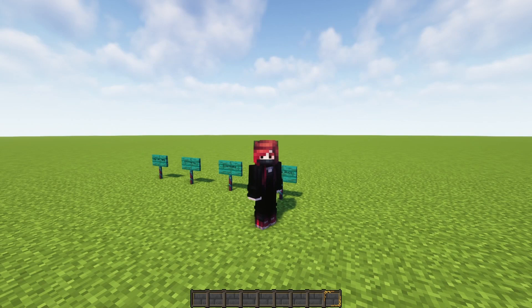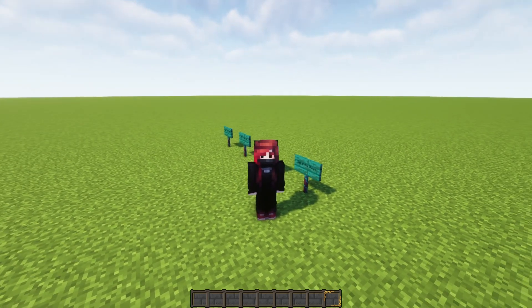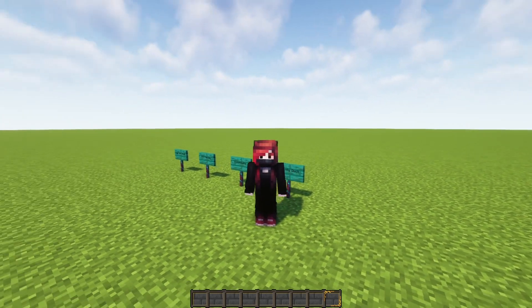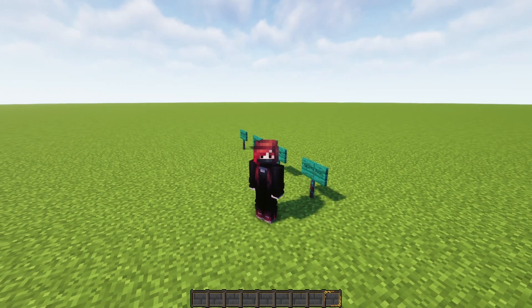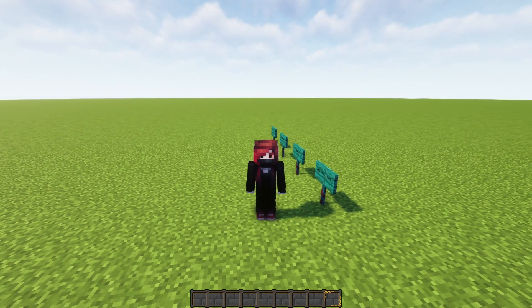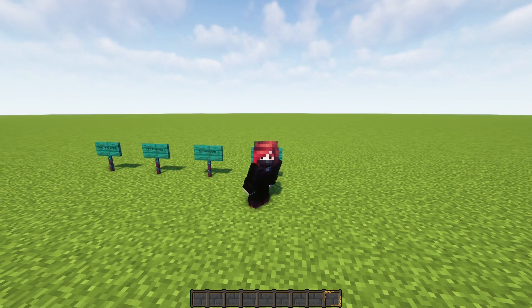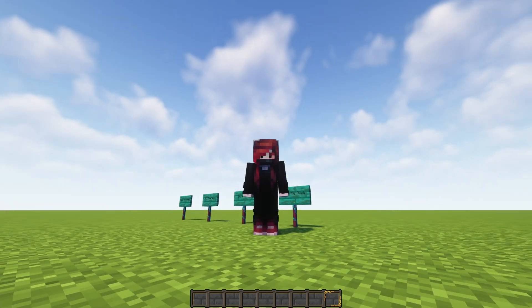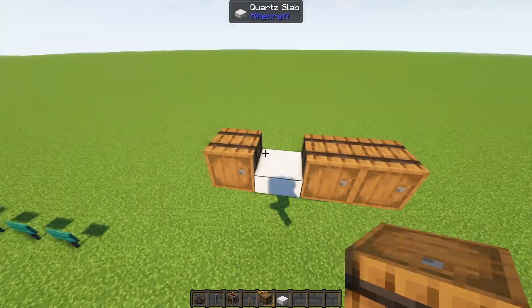Something I dislike about certain storage systems is that they put the effort to be able to unload an entire shulker box in seconds. And as impressive as that is, you're not going to need those items in the system the first second you dump them — you dump them because you're done with those items. It's impressive, yes, but it also makes it over-complicated, and the more complex it is the less FPS friendly and more likely to break. So we want a system that is quick, but still simple to fix, small, and FPS friendly. With all of that in mind, let's get to it. I want to start with the item unloader.